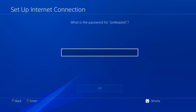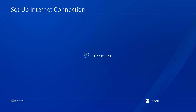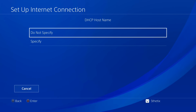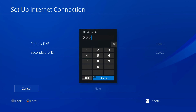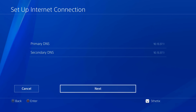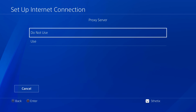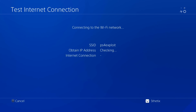Choose PS4 Exploit as the network, then enter 'hackmyPS4' as its password. Choose Automatic IP address, do not specify DHCP, then enter the DNS address manually. Enter the primary and secondary DNS addresses as shown on the screen and set the rest of the settings to default. You can test the internet connection, but you will always get a failed status because it is not connected to the internet.